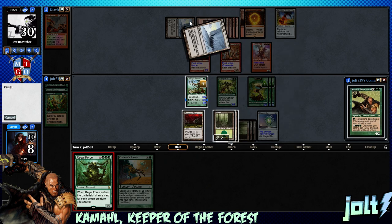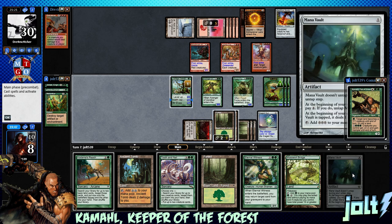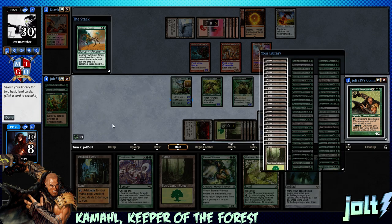They have no snow with that out there, so we can go Tectonic Edge. We draw Mana Vault - we're looking at one, two, three, four, five, six, seven - we can actually go Tooth and Nail! Let's go Kodama's Reach first to get some stuff up and running, then Tooth and Nail next turn. Grab two forests, put them on the battlefield, one goes in hand.